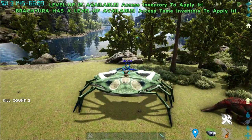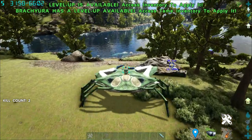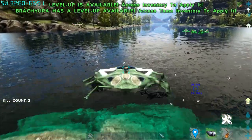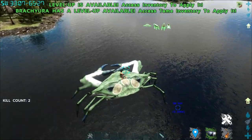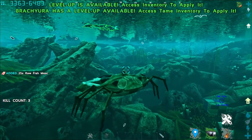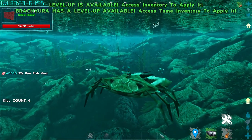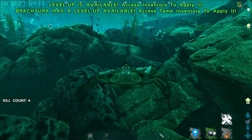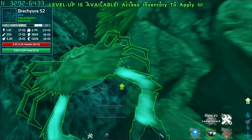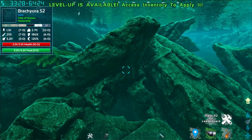Even though the Wikipedia says you can press left alt to burrow, and in different states it has different kinds of attacks, it doesn't really feel like there is any. They also say that while in water he has a different attack, but again it doesn't feel like it. This Wikipedia might not be the most accurate. That is the Brachyura — honestly just a derpier-looking Karkinos, and I would rather you use a Karkinos since it has more abilities.